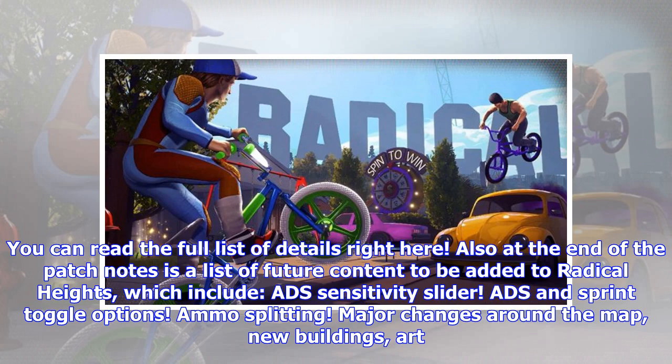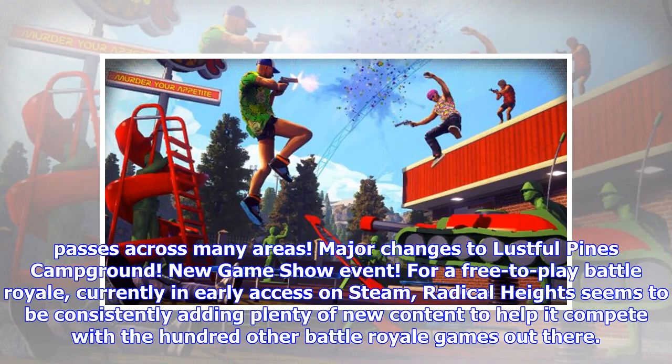Future content includes: adding a sensitivity slider, ADS and sprint toggle options, ammo splitting, major changes around the map, new buildings, art passes across many areas, major changes to Lustful Pines Campground, and a new game show event.